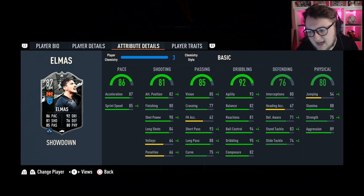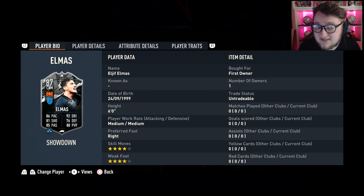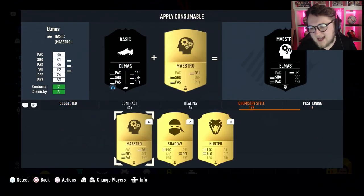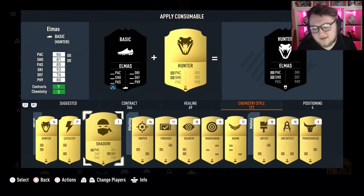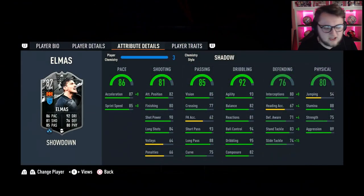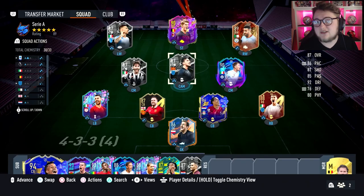75 strength isn't too bad and 89 aggression. With a plus-two upgrade he'd go to 88 pace, 94 dribbling, 83 shooting, 78 defending, and 87 passing with 82 physical. For chemistry style I'm going with Shadow — it'll boost him to 94 pace plus decent defensive boosts: 88 interceptions, 75 defensive awareness, 91 stand tackle, and 89 slide tackle. I'm going to play him as a box-to-box in a 4-1-2-1-2 narrow. Let's get into some games.